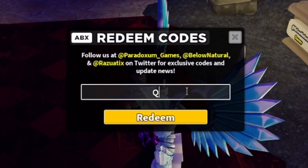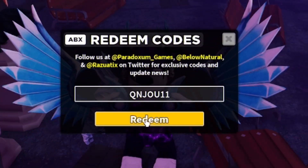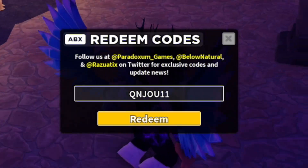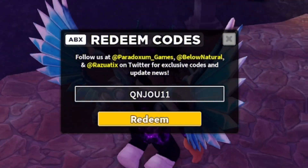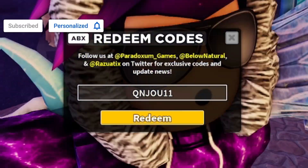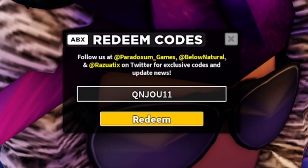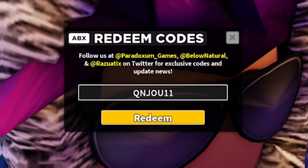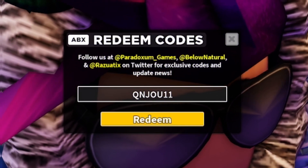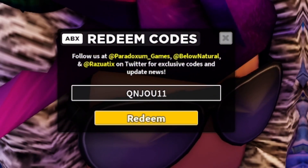The first code today is going to be QNJOU11. Click on Redeem and enter that code in — this one's going to give you guys a premium crate, which is pretty nice. Make sure you do redeem that code in. It's a brand new Tower Defense Simulator code. Before I go on into more codes, I want to make sure you guys do subscribe to the channel with the notification bell on, as whenever this game updates and releases new working codes, I'm going to be the first person to show you guys them. I'm also trying to hit 1,000,000 subscribers before the end of the year.